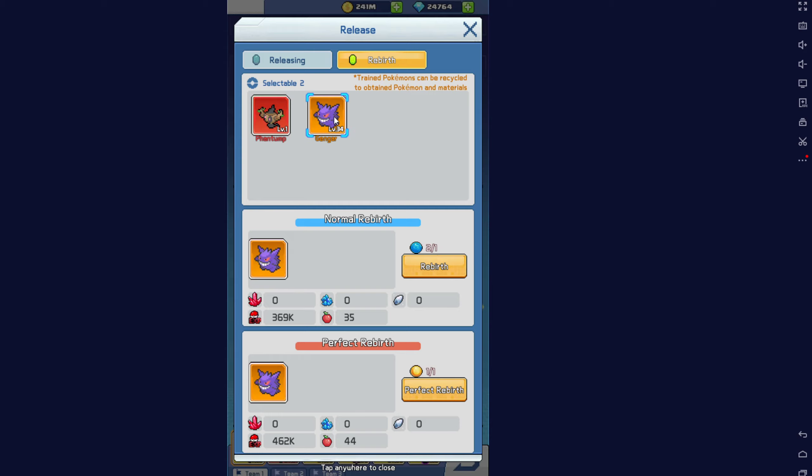Let's pick Gengar, as it's the current lead - the only Pokémon that I've upgraded that isn't on my team. Here you can see the differences: you have normal rebirth and perfect rebirth.